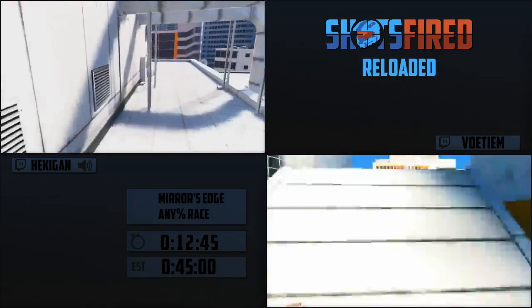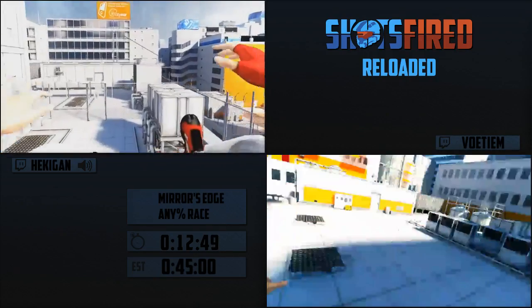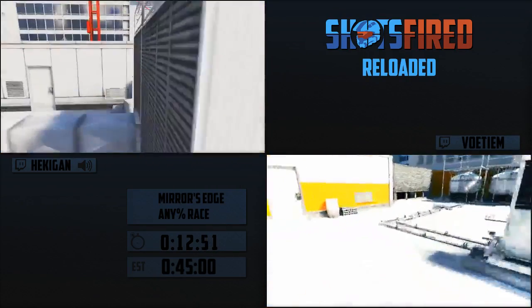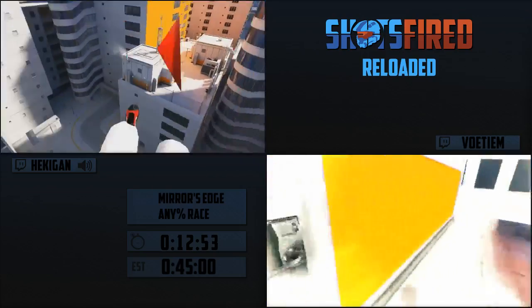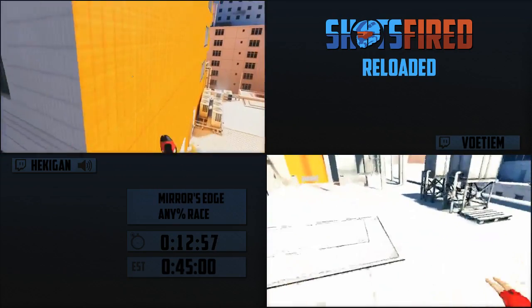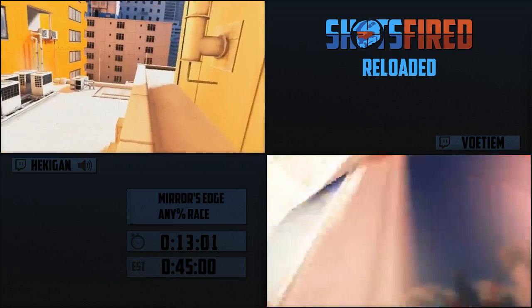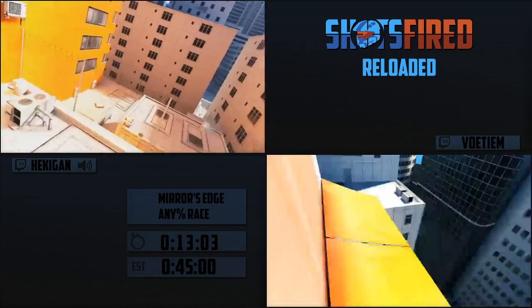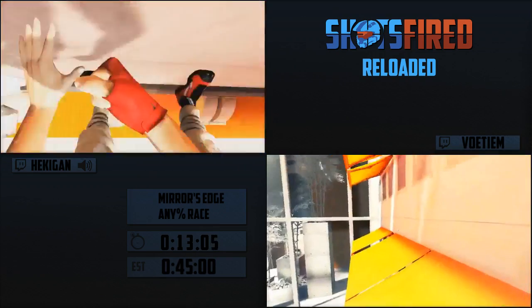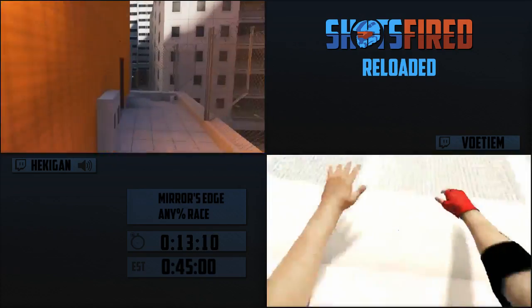Votium's in chapter three now. He's gonna be doing a skip called 3A to 3C, or office skip. It's gonna skip an entire checkpoint but it's pretty difficult because first you have to do a really difficult climb to the top, and then you do a speedy kick glitch. How do speedy kick glitches work, anyway?